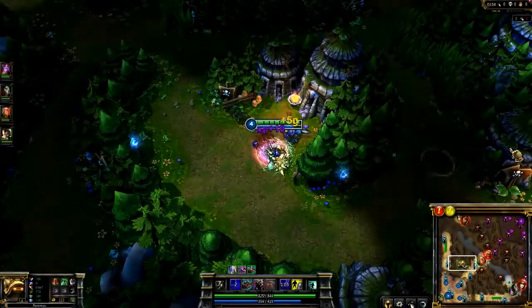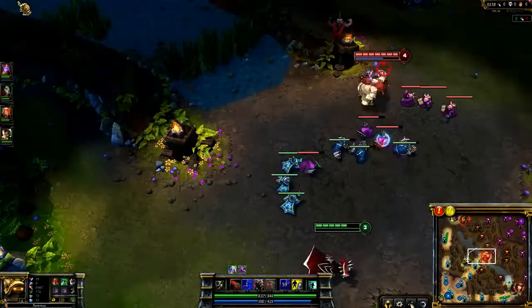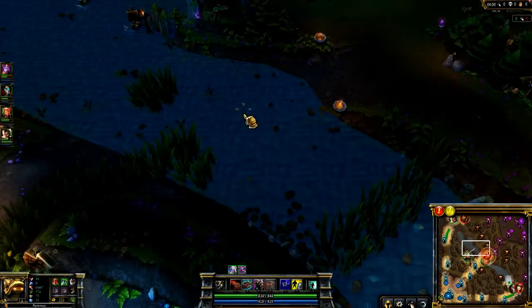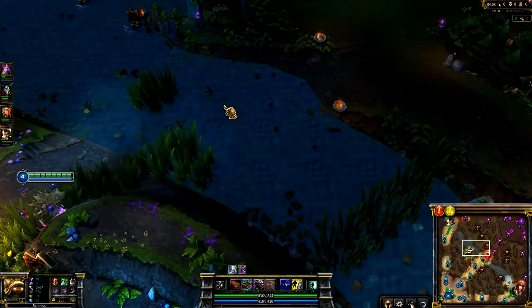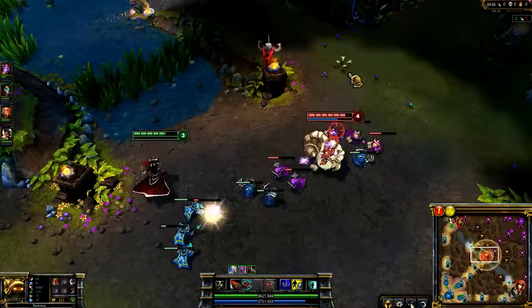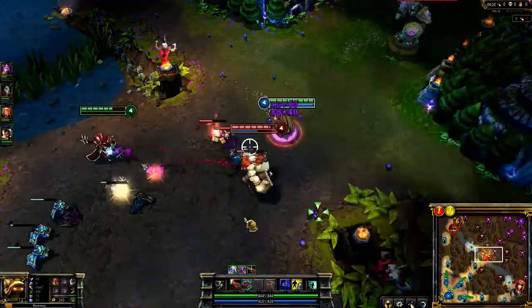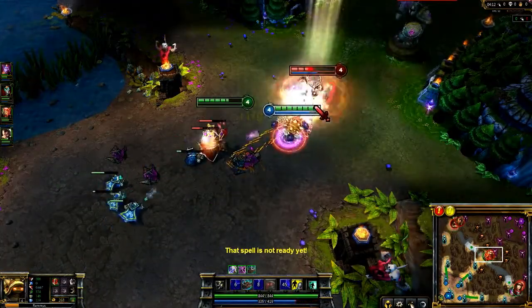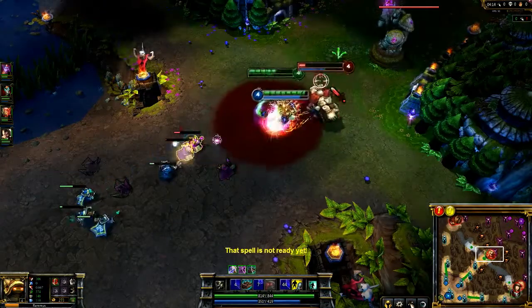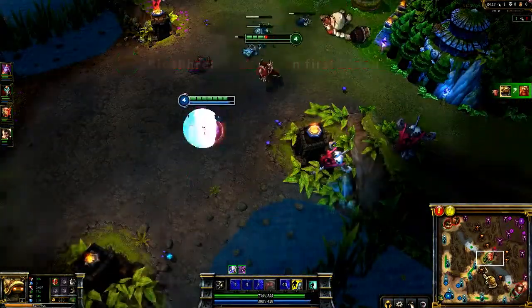Rammus's early ganks are extremely potent, so I head to gank mid at level 4. Note two things: first, I start Powerball early — because the movement speed bonus increases over time, the later you show up while still hitting the damage and slow, the better. Second, I make sure to come in behind Gragas so that his retreat is through me, and I'm able to land Puncturing Taunt even after he flashes. I turn on Defensive Ball Curl immediately after taunting, dealing a little extra damage and mitigating the turret counterattack.